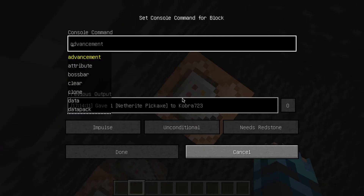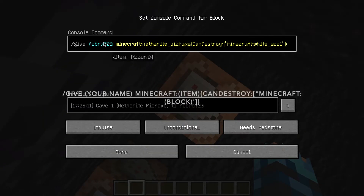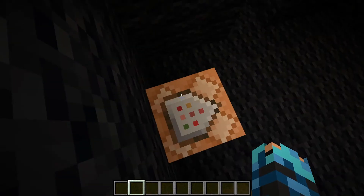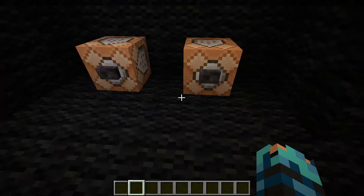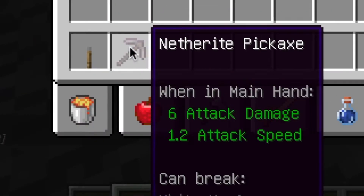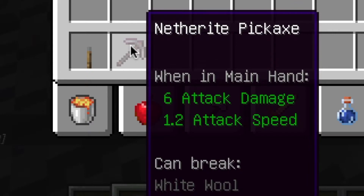And then for the can-destroy command, it's slash give your name — since mine is Cobra73 — and then your item. Mine is the netherite pickaxe. And you do can_destroy, colon, then in quotation marks minecraft: and then whatever block. Mine was white wool for the door. Then you end the quotes. When you run it, you get the item with those properties — they can be placed on or break the specified block.